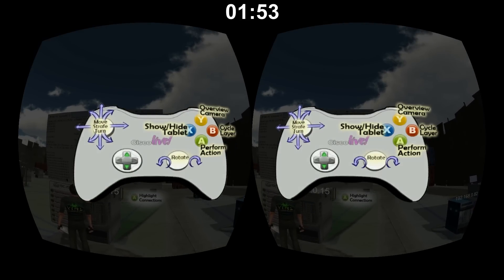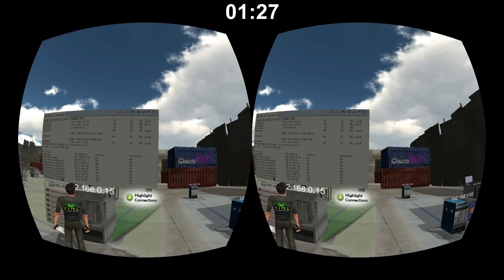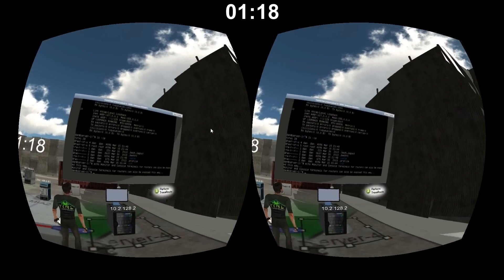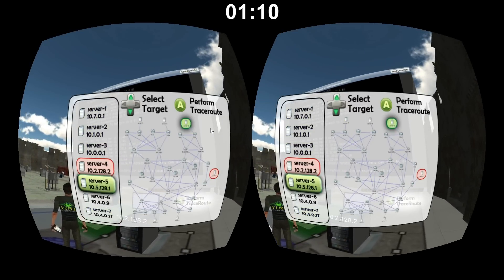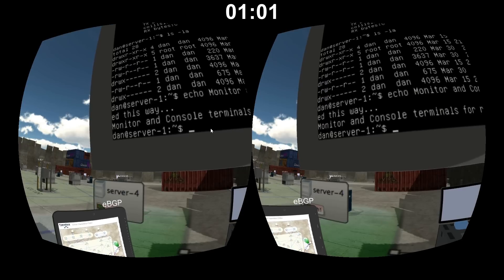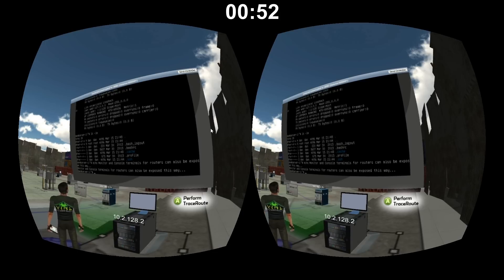Right now, B cycles the layers — MPLS, OSPF, IBGP, EBGP — but I'm going to repurpose that. I'll make the left and right arrows on the d-pad cycle through the layers instead, and have the A and B buttons assignable in-game. When you go to a server at the edge of the network, A will perform a trace route, and B will invoke a similar screen except instead of a list of servers, it'll be a list of pre-typed commands issued to the actual VNC console, with results from Viral coming back on that screen.